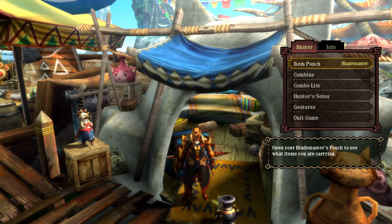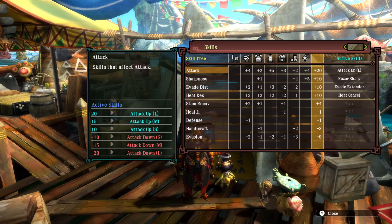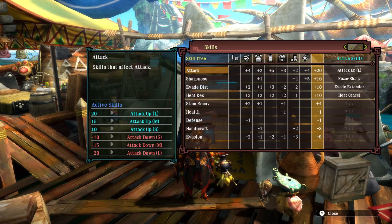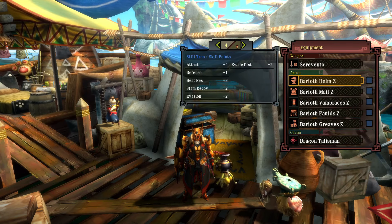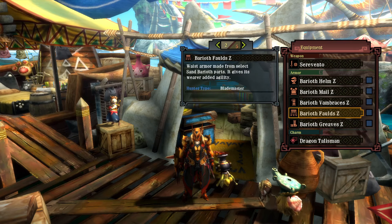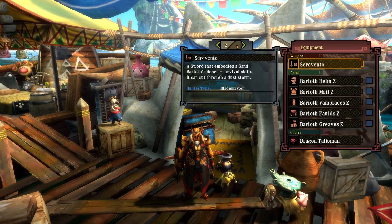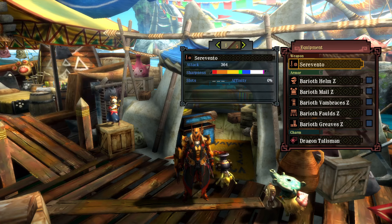The set gives you Attack Up, Evade Extender, and Heat Cancel. I had to gem in Razor Sharp and I think I got it up to Attack Up Large. It's okay for a full set. Attack and Evade Extender can be helpful on certain things; Heat Cancel doesn't do much — it's a little unnecessary but it's there. Weapons are okay too — high raw, lots of sharpness; can't really complain about that much.